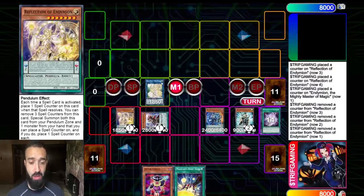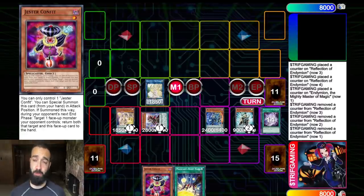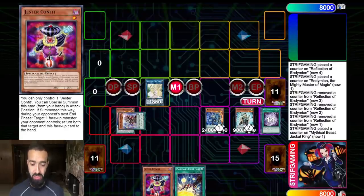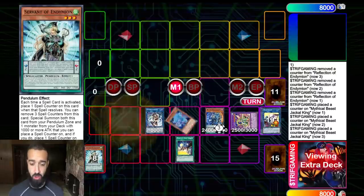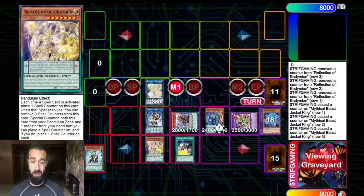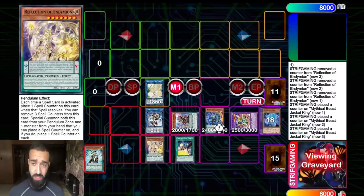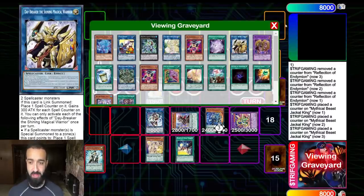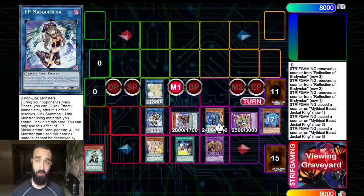What I did was use Mighty Master's effect to negate my own Publica Secrets by bouncing Jackal King back to my hand, and by doing so I summon Reflection and Jackal back. Now I can actually summon the Reflection. If you're scared of Apollousa, you can link Selene and Servant into an Apollousa, then special Jester Confit — because Jester Confit is not once per turn. Summon one Jester Confit, link it away as we did earlier, then summon another one later in your turn.